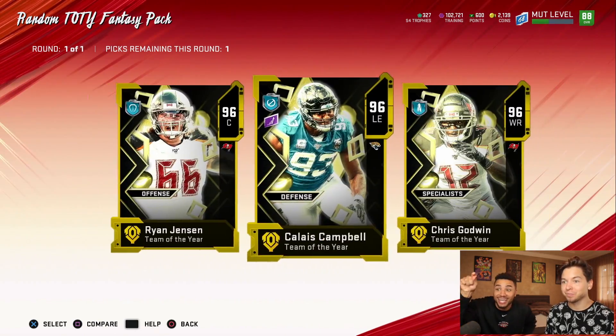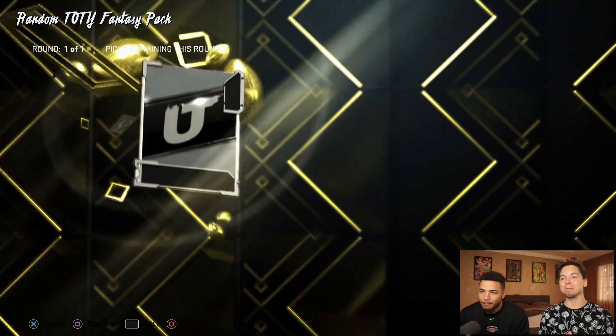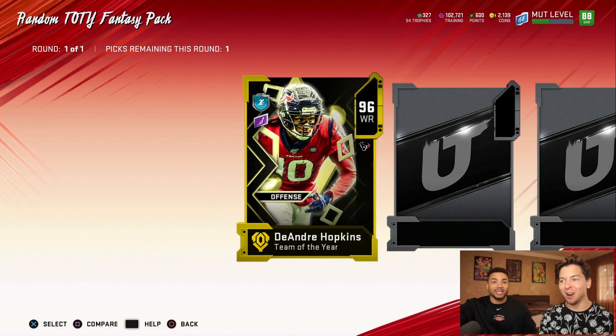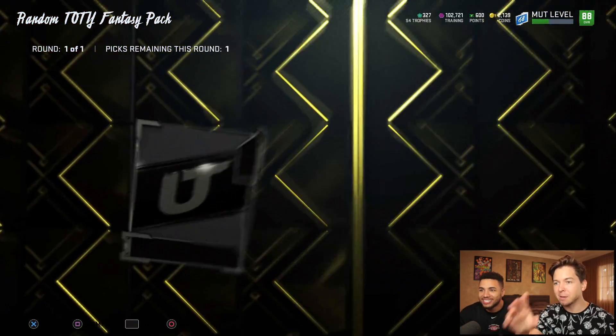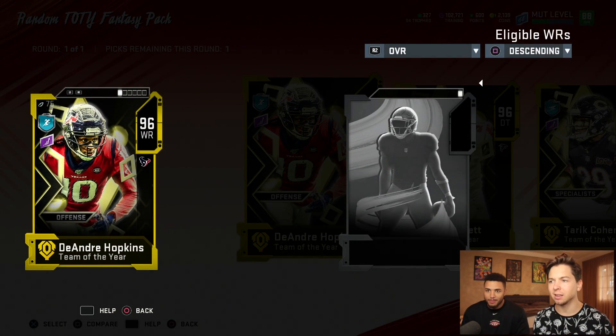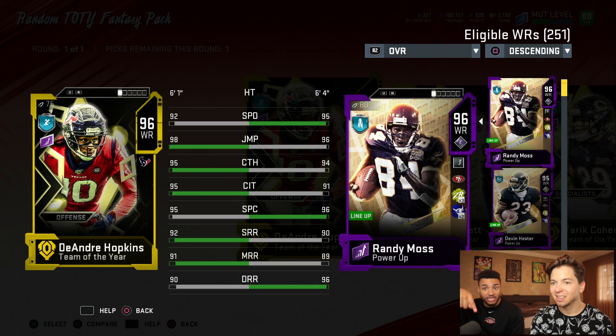Calais Campbell's a beast. I want to get another Donald or Russell Wilson — feeling greedy. But I'm trying to make some coins. DeAndre Hopkins! Hopefully you don't get anyone else good — I would cry. Drake Cohen. Give me somebody bad — the worst one. Grady Jarrett. Yes! I'm taking Hopkins. Let me look at him real quick. He has better speed. 98 jumping, good route running, good spec catch, great catch in traffic — dude catches everything.